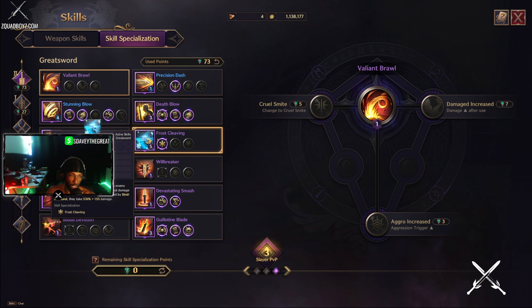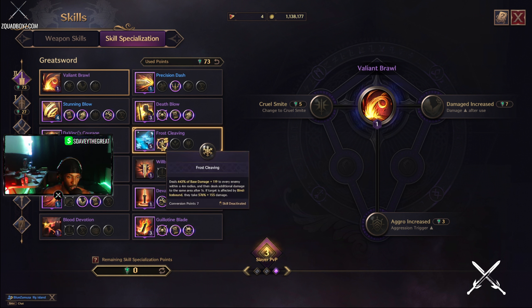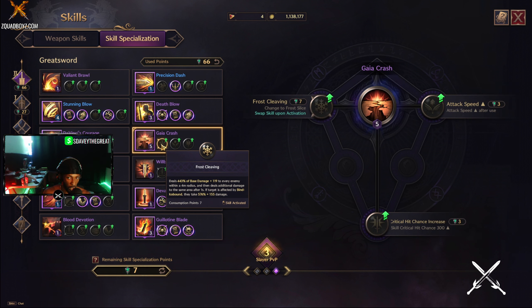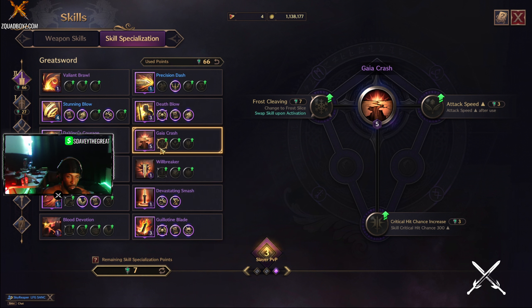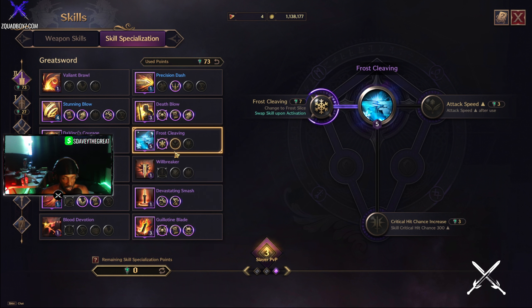Next we have Frost Cleaving — I maxed the skill out first because I thought it was so important and I love it. The spec on this: Frost Cleaving, if not specced this way, would turn into Gaia Crash, and I do not like that skill. Maybe later in the game I'll see more purpose for it, but for now Frost Cleaving is the way for me. I will be updating this guide in the future as things update and progress — this is for patch 1.3 as of this video.